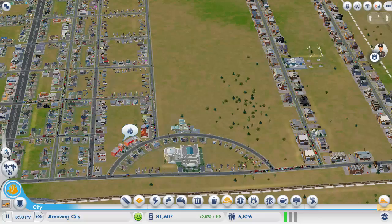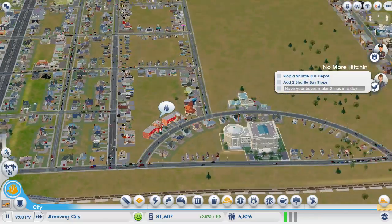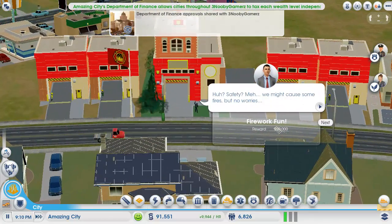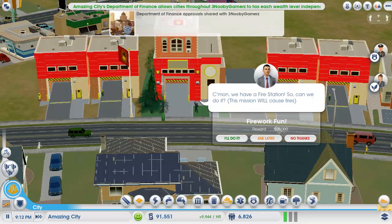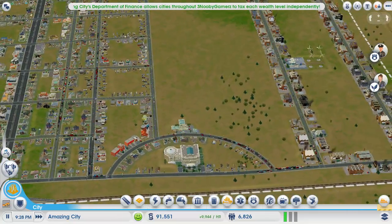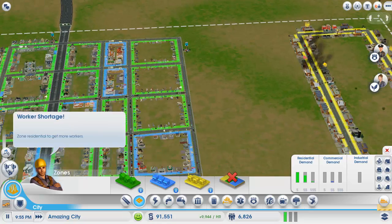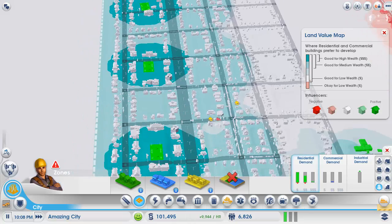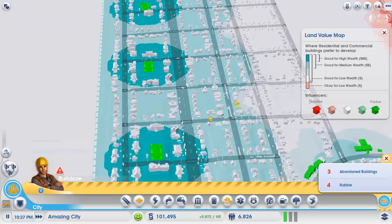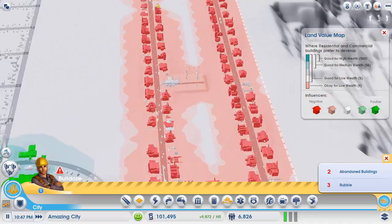What do we have to do? We'll do some missions. Make a bus station — what's this? No thanks. That mission causes fires — bloody hell. We'll look at the wealth map. The wealthiest buildings seem to be over here. God, there's a lot of fires — this is a fire issue.